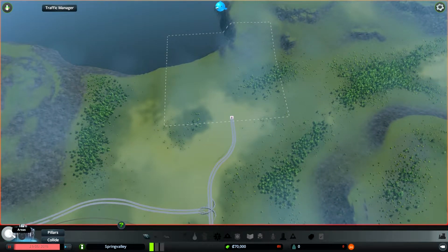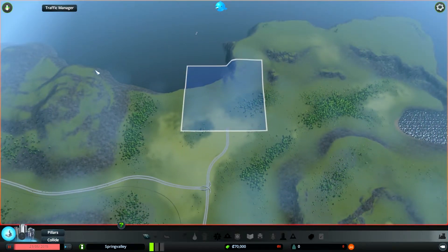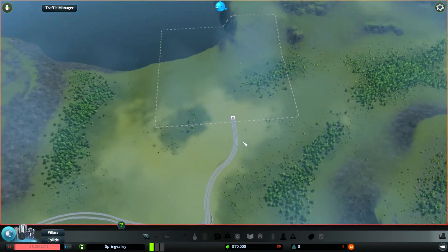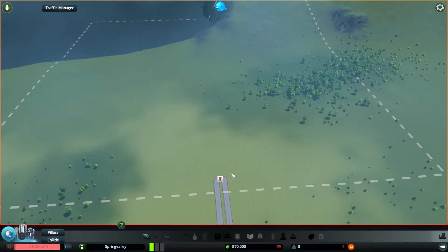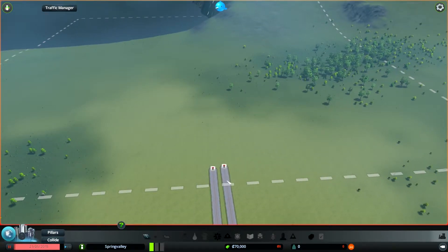I picked this map because I figured it'd be a little rough. Looking at it, we're kind of out on the end of an island or something - there's no rivers, the last one was a river - and there's only two little interstates and a railway over here. In full disclosure, I did try to mess with this a little bit and I couldn't figure out what to do with this road, because they don't give you the roads that match these.